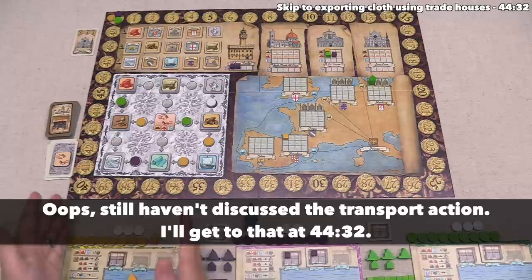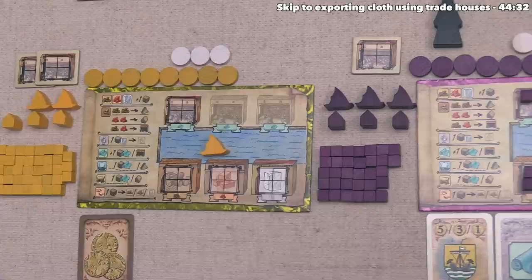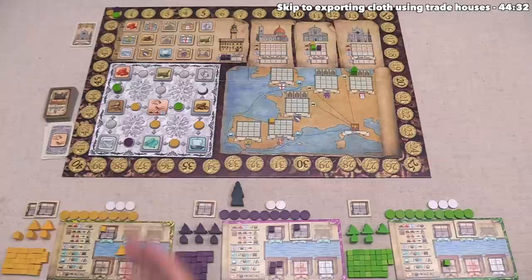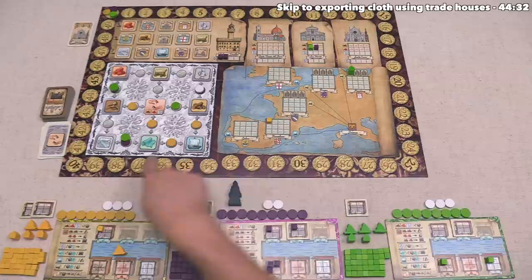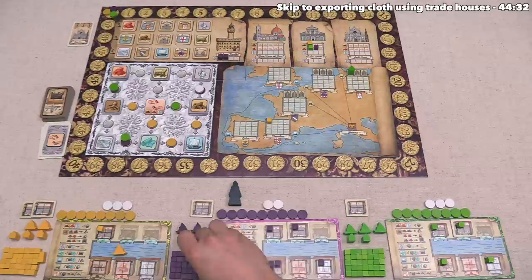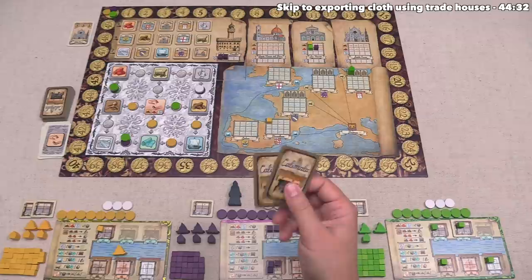Yellow places their color disc over here, letting them do a contribute action as well as a weave action. When they weave, they make one cloth in their one workshop. They don't have any cubes to contribute, so instead of contributing they'll take a random action card. After that, green takes their turn and sends a color disc over there, getting one marble which they put into their warehouse. Then they weave - they have two workshops, so they get one cloth into each. After that, we get to do both of those actions as well. We gain one marble, and when we weave we also get two cloth. We've got a ton of cloth now - we just need to get boats or trading houses to deliver these to various cities.